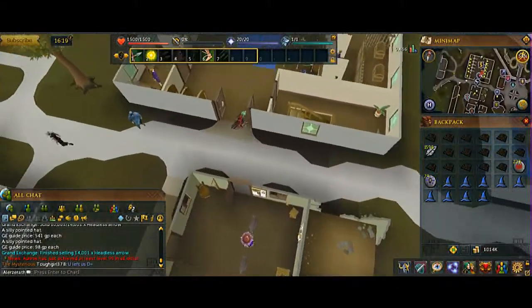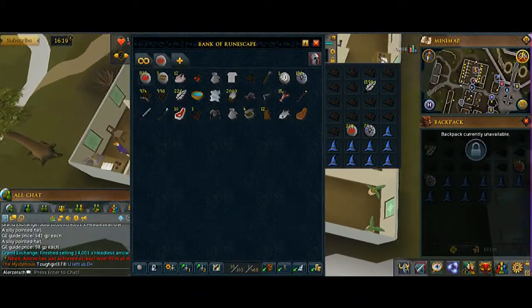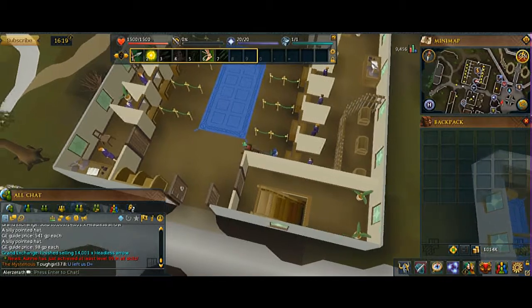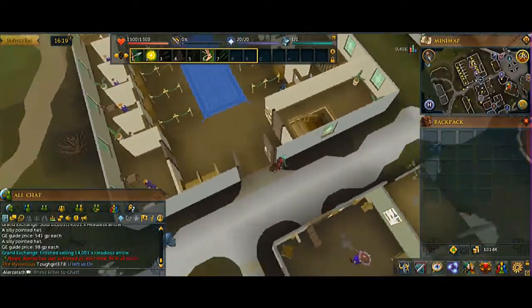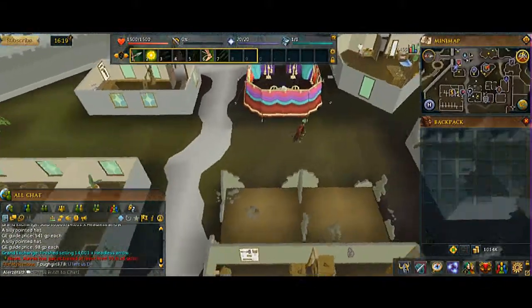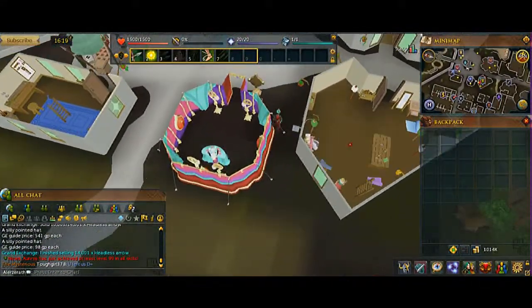Although my friend said yesterday that he bought a bond for like 9 mil, so it might be dropping or rising — the price is always random. I'm gonna buy some thread too, but overall it seems pretty decent.